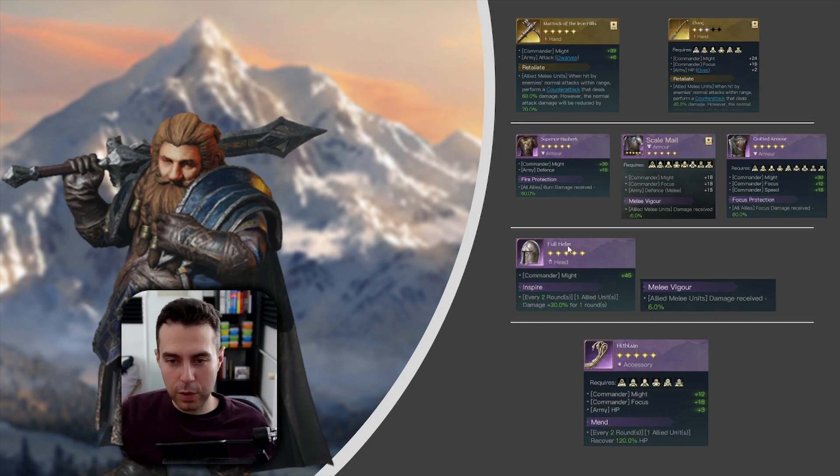Whenever that is the case your Retaliate build won't help you a lot. Moving to the helmet: I have listed the Full Helm here — tons of Might, and as a special effect we have Inspire. Since we are running only one unit in our army, that whole army gets a 30% damage boost every two rounds, which is very reliable damage. You can also play the defensive version with Melee Vigor — both make sense.